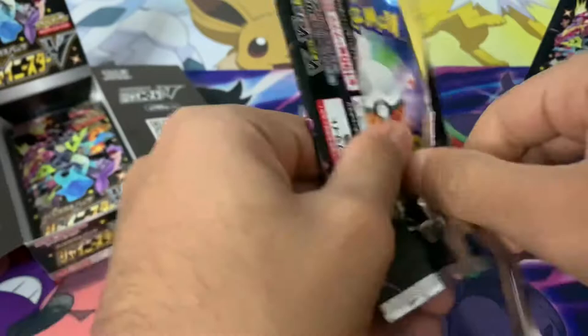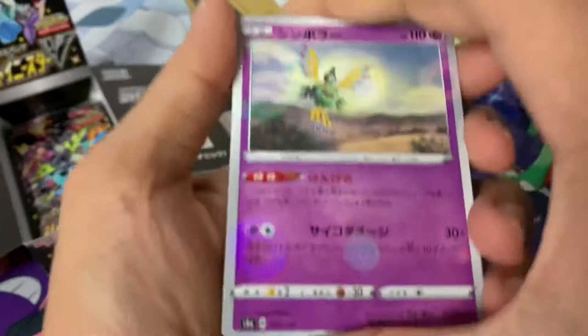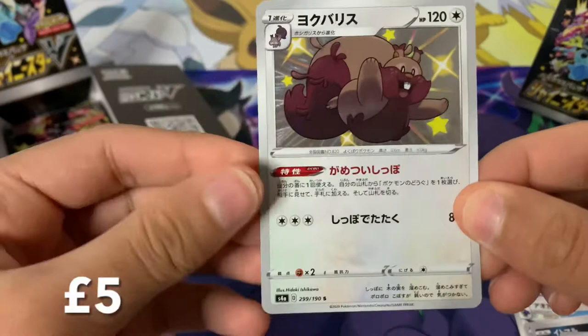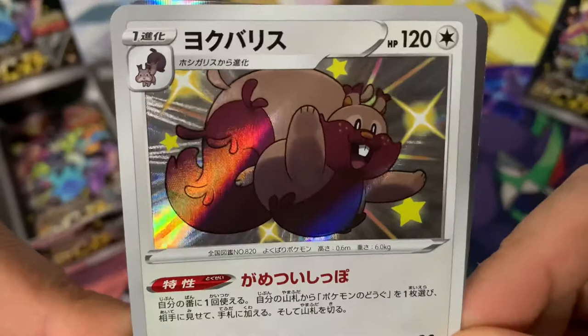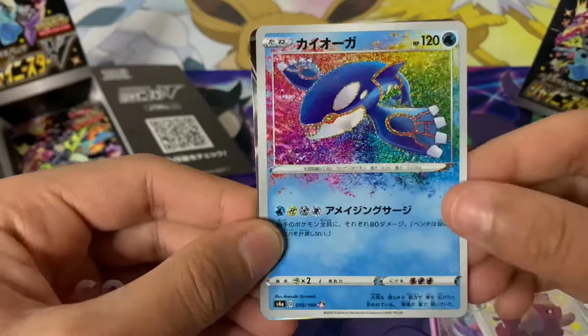This is actually my first Japanese set I have ever opened, so this is all new for me as well. We take one from the back so we start with the reverse holo first. We've got a Sigilyph, a Togedemaru — that's a reprint. And our third shiny of the day: it's a Greedent! A very cool shiny — a very happy Greedent indeed, just a squirrel looking for his nuts. We've got a Hattrem in there.